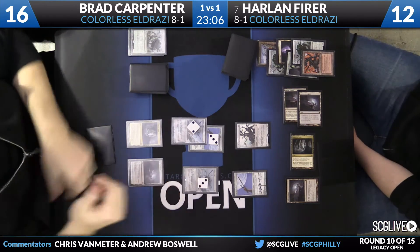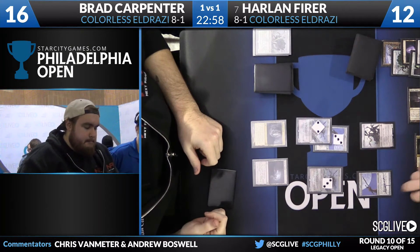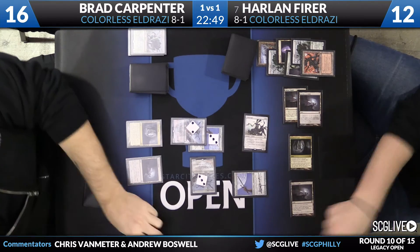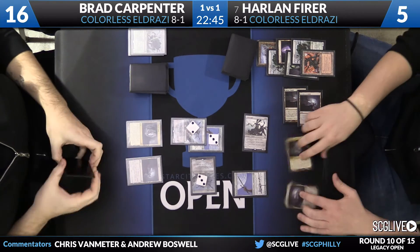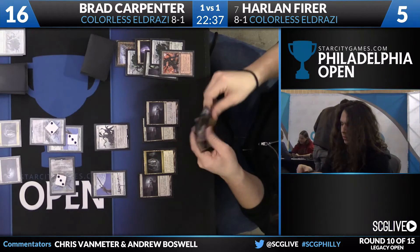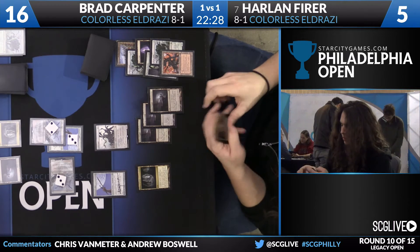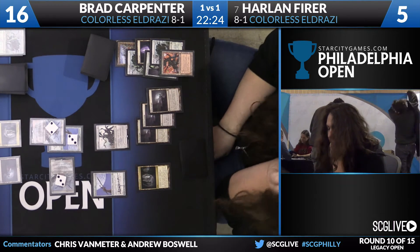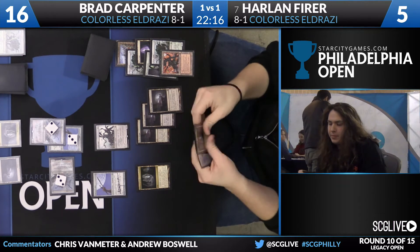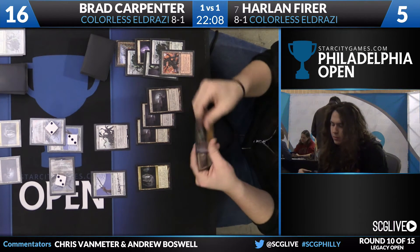The Endbringer untaps on Harlan's opponent's untap step. Harlan has been able to engineer a way to fight back against his opponent's Jitte. If Bradley doesn't get a land to equip the second Jitte quickly, things can get dicey — Harlan will be able to equip his Endbringer and do real damage. The Endbringer can't really attack into the Endless One since it can go up to a 7/7 or 8/8, but Harlan only needs one mana open to keep his opponent's Jitte locked down. Harlan is down to 5, so he only has a couple turns before that 3/3 Endless One takes the game.